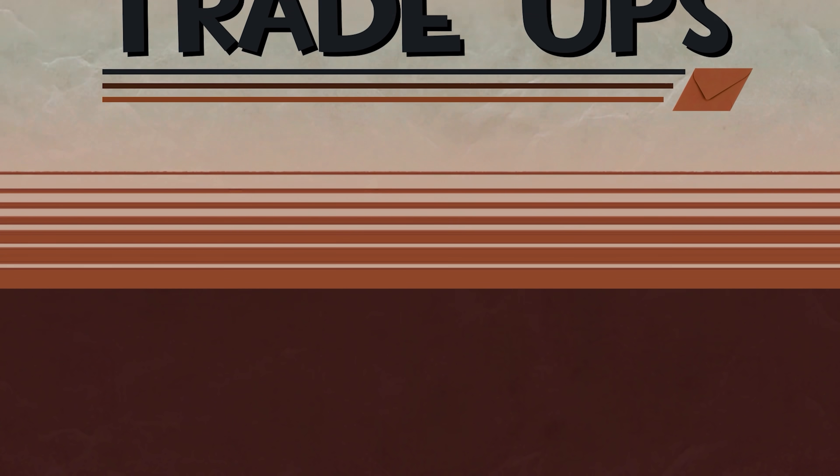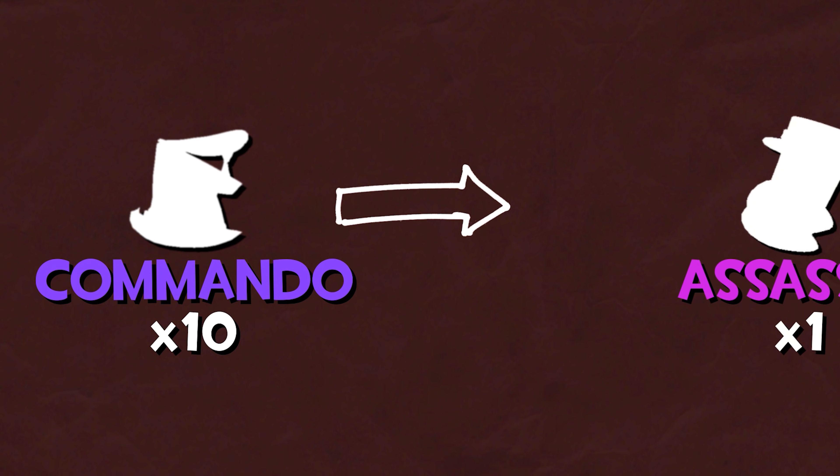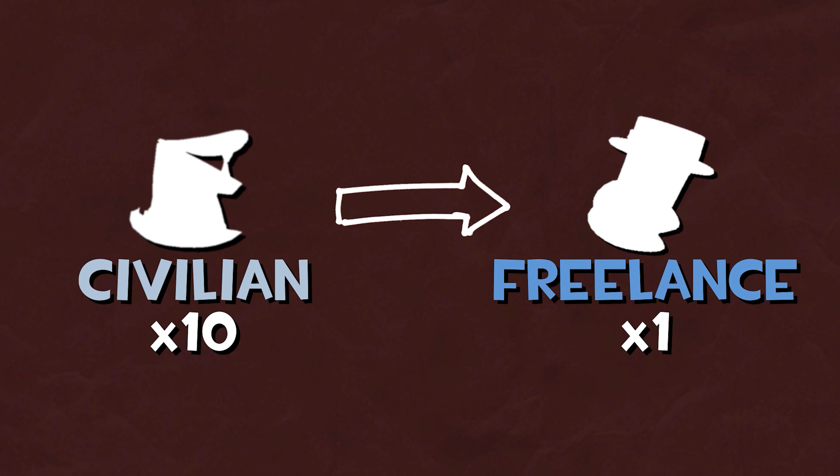Trade-ups. What are they? Trade-ups let you take 10 items of one grade and exchange them for one item of the sequentially higher grade.